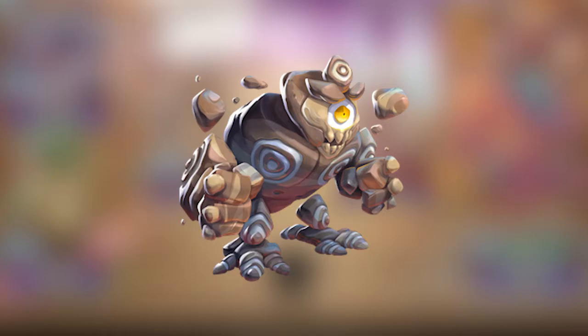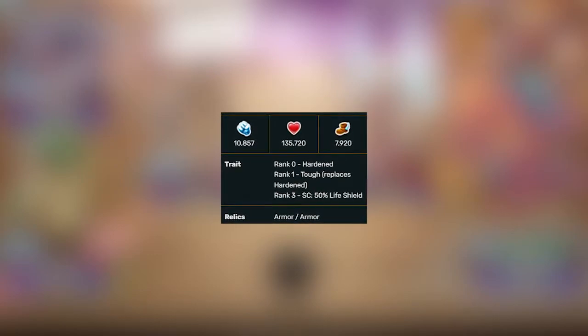Silex's design is pretty average, just a bunch of rocks put together pretty much. For his stats, power 10,857.